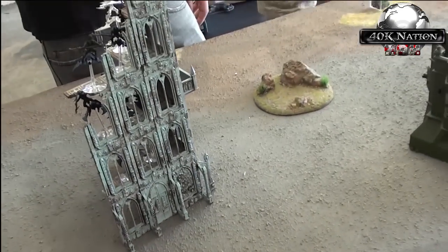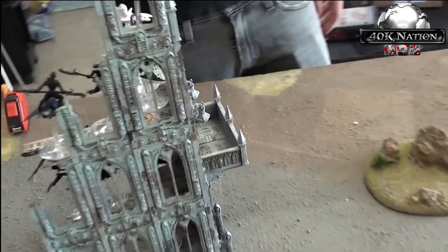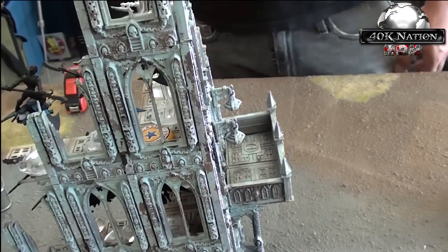I have a three-man Trueborn squad in a Venom with two Splinter Cannons on the Venom and two Splinter Cannons in the squad. And then I have three Ravagers with Dark Lances. That is my list. The Archon has a Shadowfield, combat drugs, a Phantasm Grenade Launcher, a Huskblade, and Soul Trap. Austin's objective is right here, my objective is right here, and I am not going to seize the initiative.